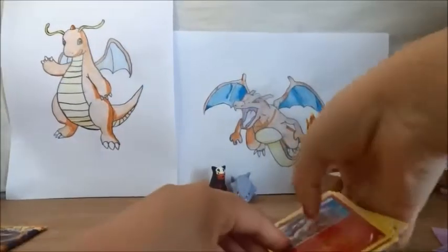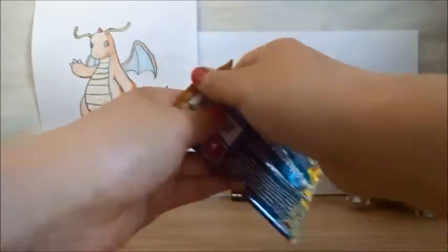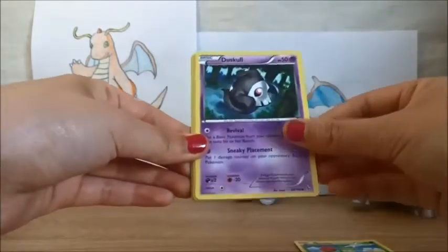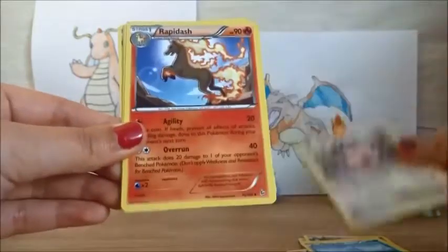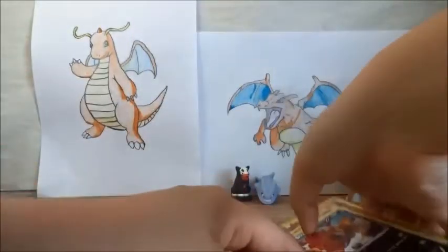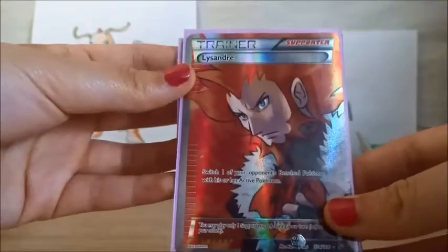Two Ultra Rares in a row — it's the best Pyro Pack box. Last pack — X and Y Flashfire Mega Charizard. If you get another Ultra Rare then I'll just cry. So we have a Roselia, Duskull, Litleo, Sandile, Bergmite, Miltank, Rapidash, Fiery Torch, Reverse Holo — that's so common — and a Rare is a Scrafty. So we got two Ultra Rares: Skarmory EX and a Lysandre Full Art — the best pack ever.